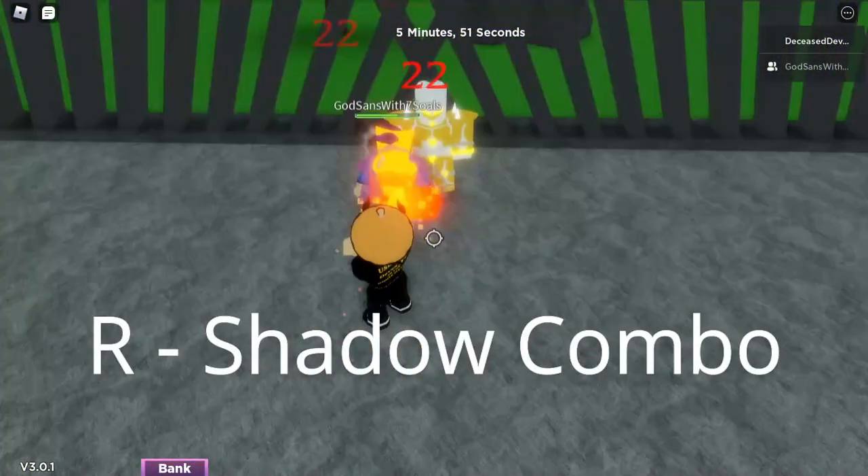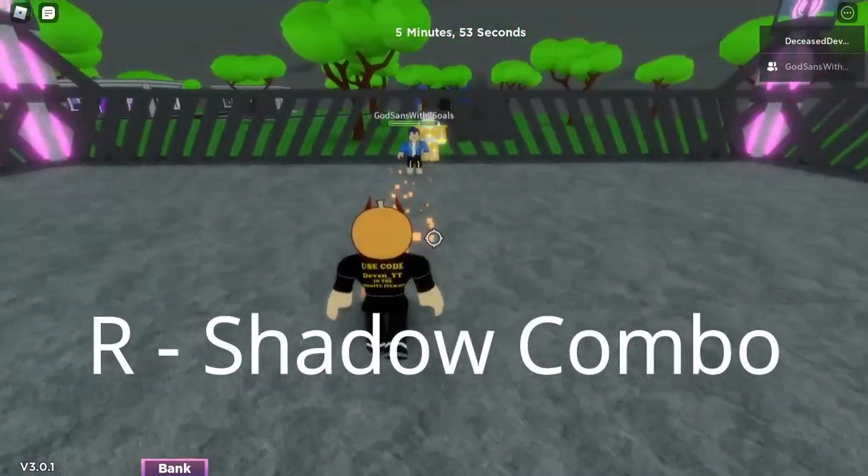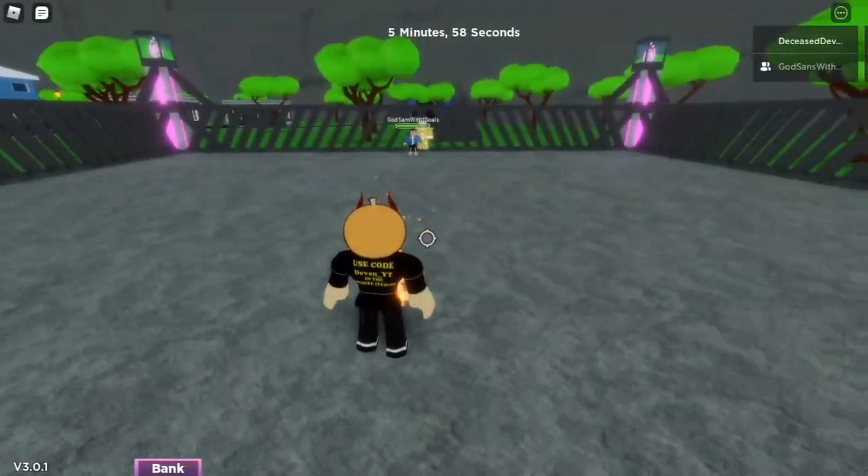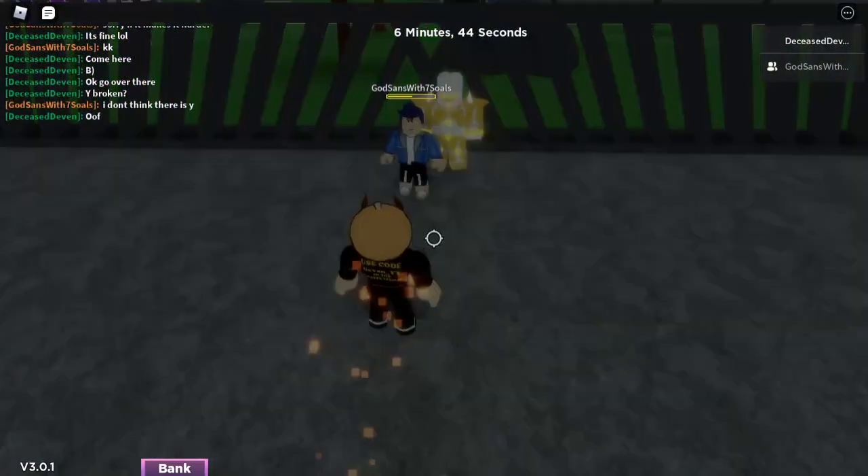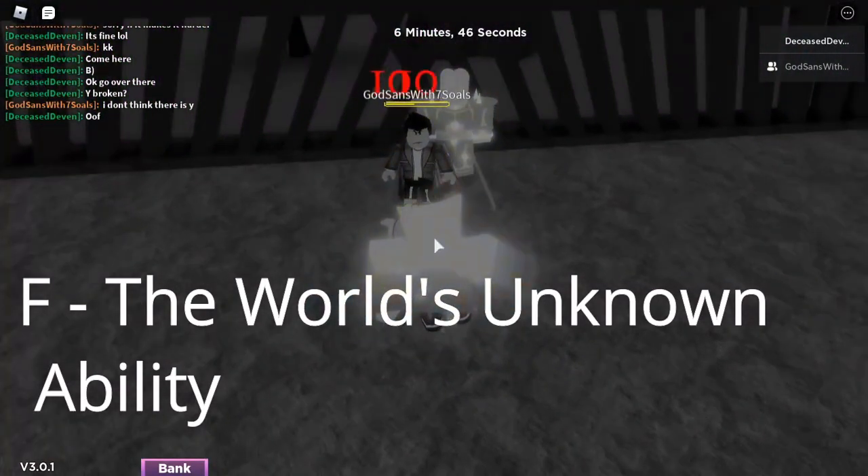The next move is Shadow Combo — you press R and you do about 22 damage per hit, it's actually really good. The next move is Stingy Eyes — you press T and you shoot lasers out of your eyes, which does incredible damage.